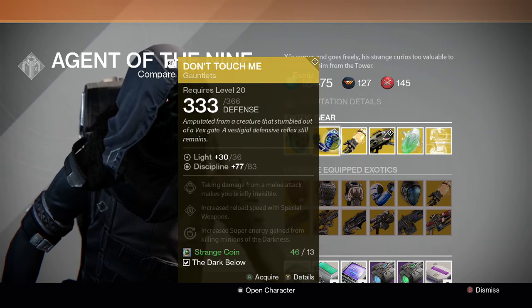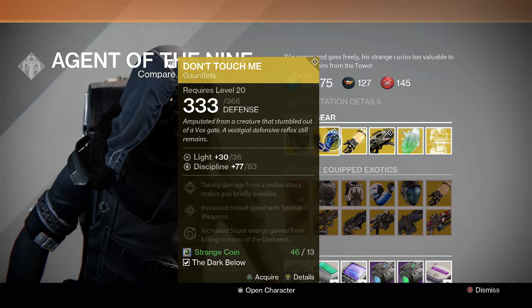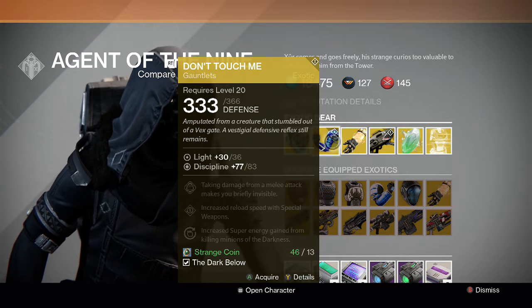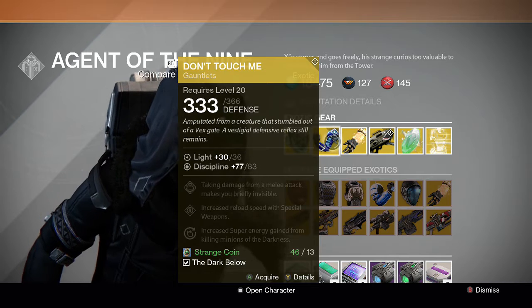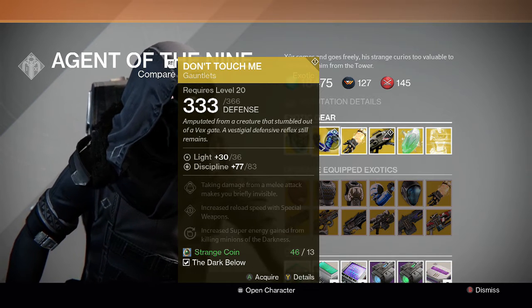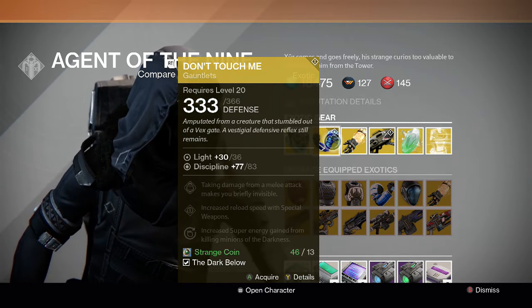For the Hunter we have the Don't Touch Me gauntlets: taking damage from a melee attack makes you briefly invisible, increased reload speed with special weapons, and increased super energy gain from killing minions of the Darkness. Really great PVE exotic for the Hunter — I recommend this one 100%. If you have a Hunter, it's really good in the lamp section of Crota's End raid, pretty much makes you invincible because you can go invisible the whole time. It also stacks with your Shadowjack on the Bladedancer subclass, so really good.